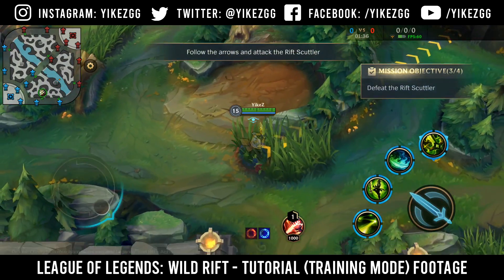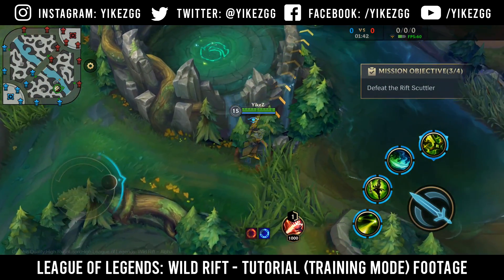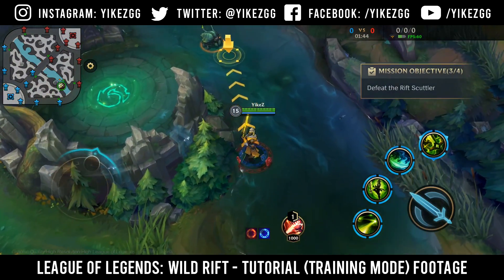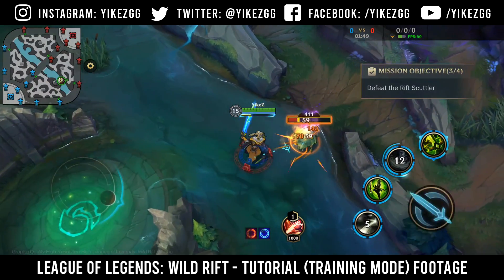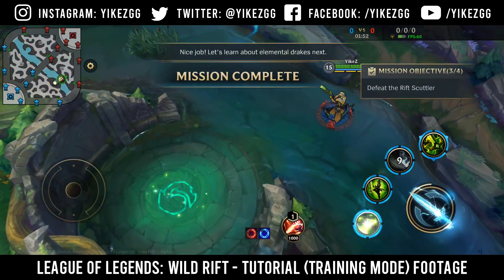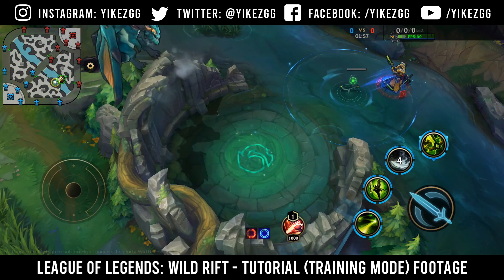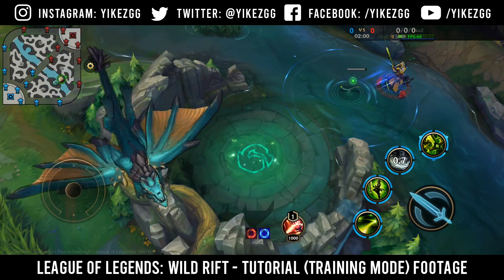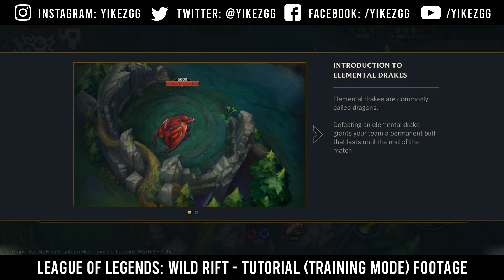Follow the arrows and attack the Rift Scuttler. Nice job. Let's learn about Elemental Drakes next. Elemental Drakes are commonly called Drakes. Defeating an Elemental Drake grants your team a permanent buff that lasts until the end of the match. There are four types of Elemental Drake, and they spawn in a random order. After a Drake is defeated, Drakes of the same element will not spawn again.